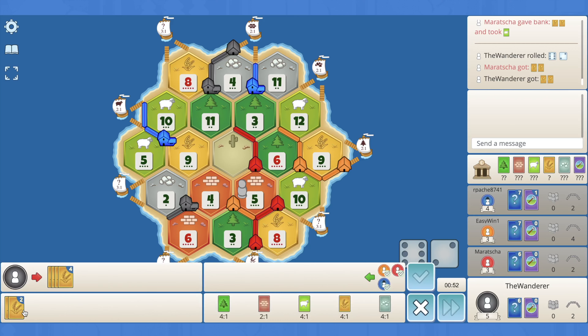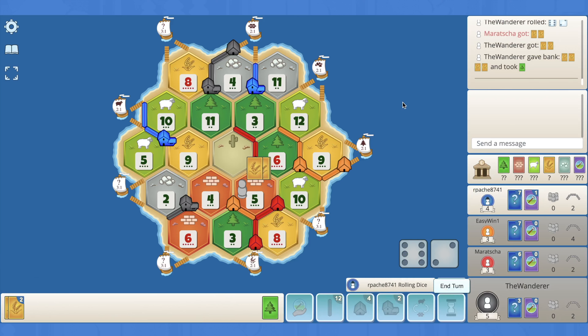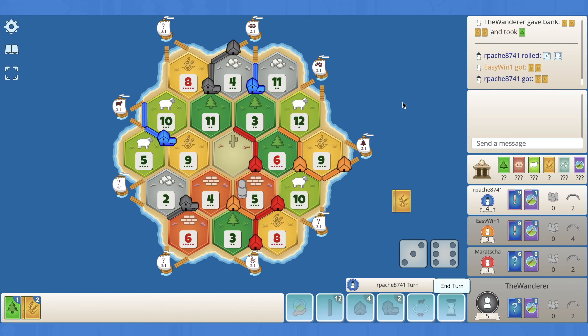There's the eight again, so much wheat. Red 2-for-1s for a sheep and passes. Another eight — I think we'll have to 4-for-1 here just in case blue's holding a mono. Do I want to 4-for-1 for sheep and hold, or for wood so we can start building towards this 5-2? I think I do it for the wood because then we can start building. There's another nine — so many eights and nines.